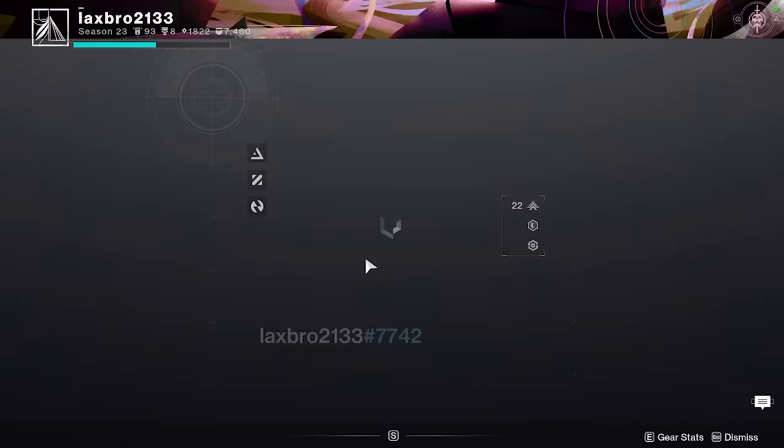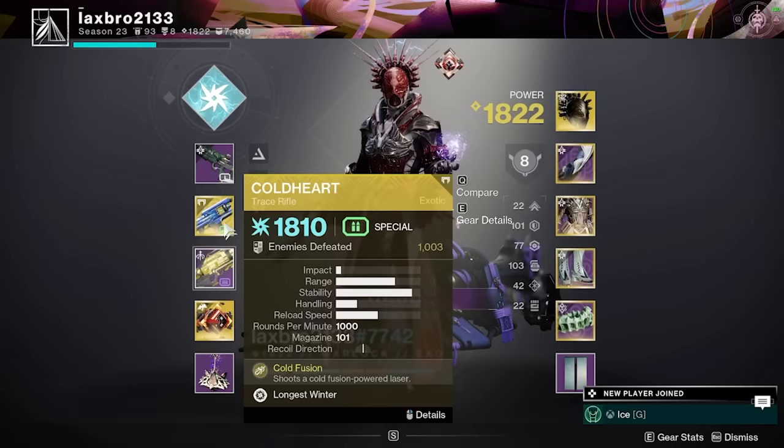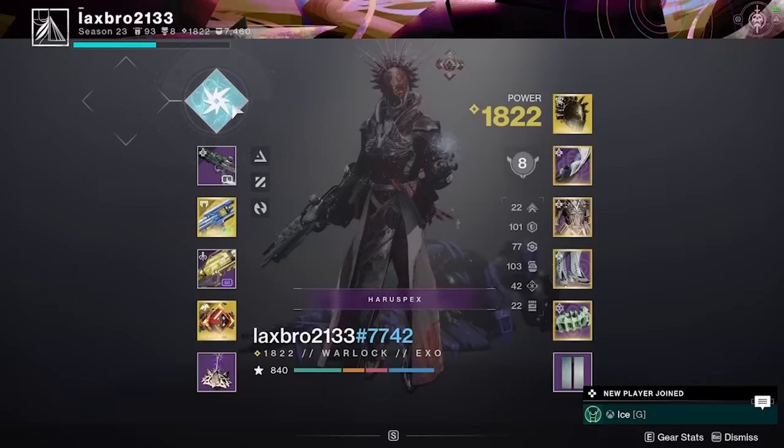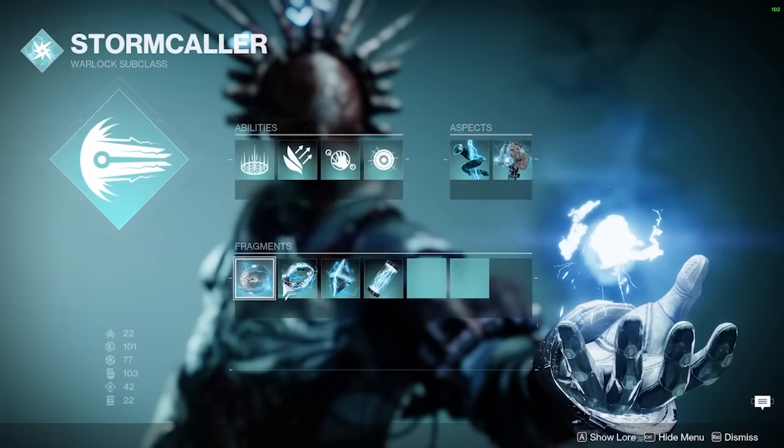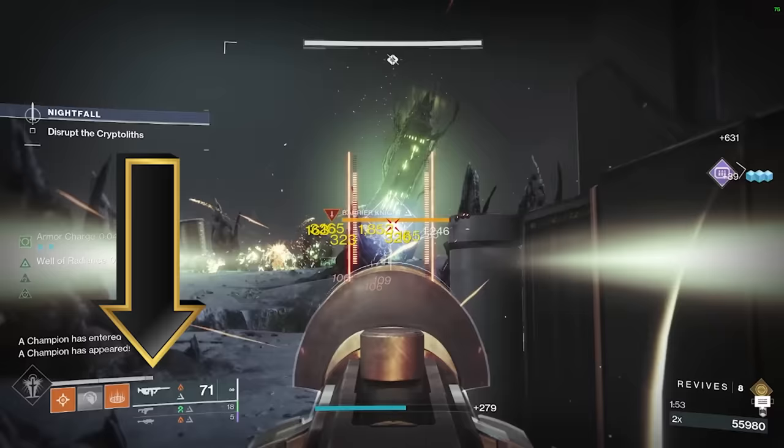Our first guardian is Laxbro and he's running a Stormcaller Warlock with Fallen Sunstar. He has 100 Resilience, 100 Discipline, almost 80 Recovery, and is also running Coldheart to play into those Ionic Traces. He's running Arc Soul and Electrostatic Mind, which is great. He has Pulse Grenade, Healing Rift, and Chaos Reach — all good choices. His sparks are Spark of Beacons, Spark of Shock so his grenades jolt targets, Spark of Ions, and Spark of Brilliance. So not a too bad overall arc setup for his Warlock.